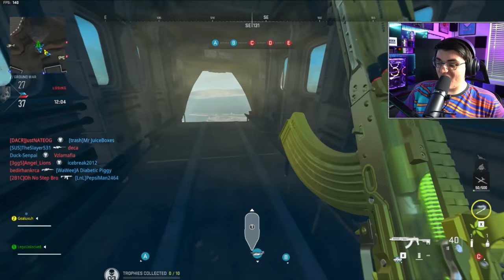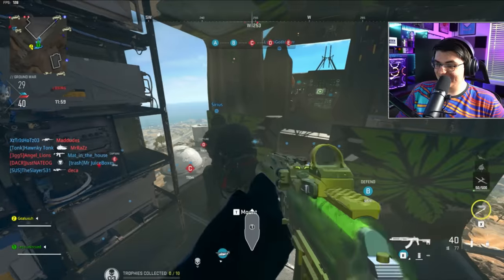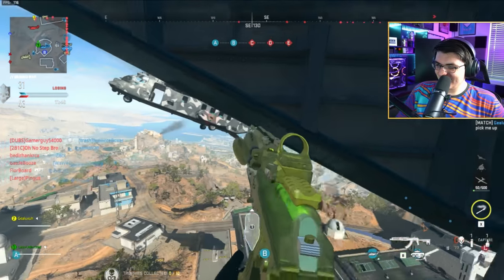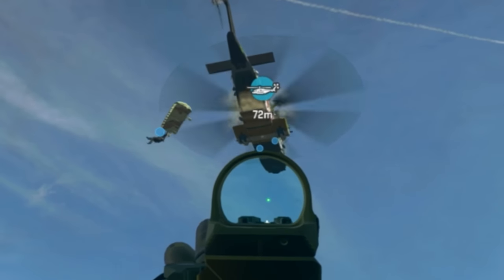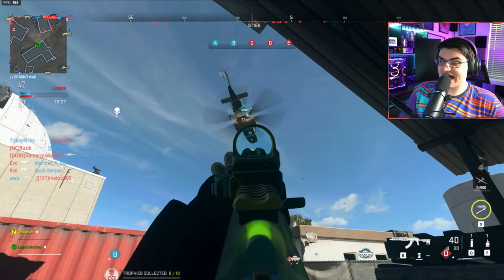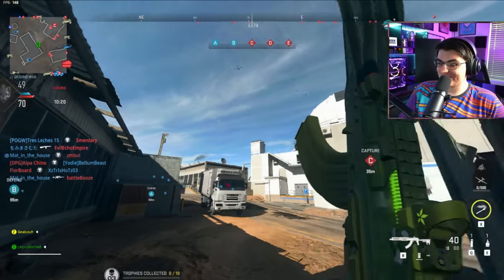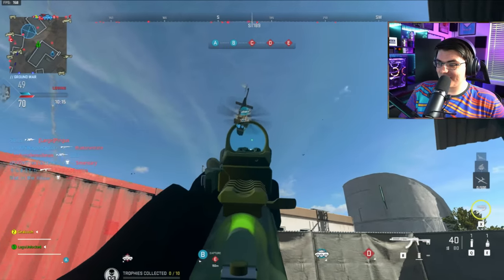Someone else is piloting — all I gotta do is get in it to apply the skin, then someone else can drive while I stay in the hot box. The enemy team's got a helicopter too, but it's nowhere near as cool as ours — they're not having near as much fun. You can clearly tell what's going on from on the floor, and pretty much everyone in this lobby looking at that helicopter is going to know exactly what skin that is. It's not just something you notice from the inside — you can clearly see what's going on up there from the sky.